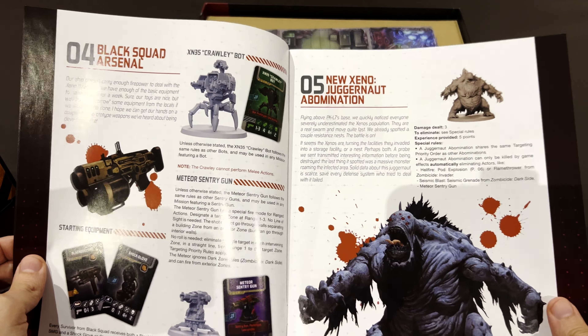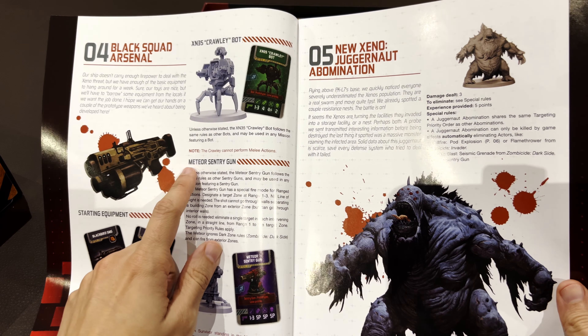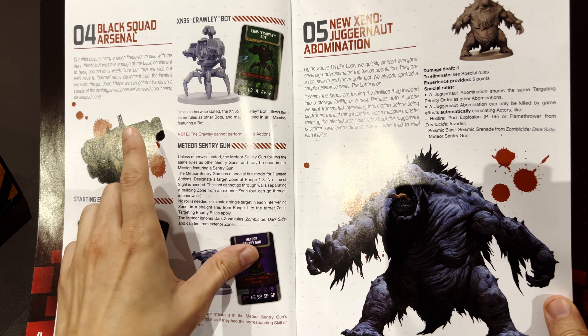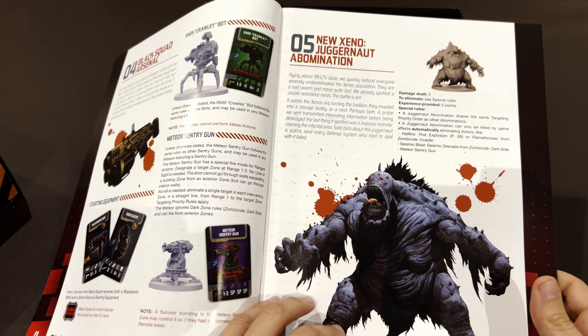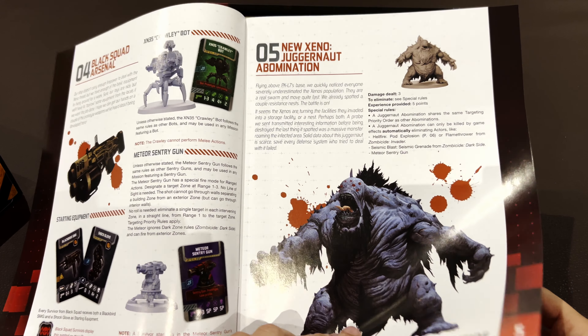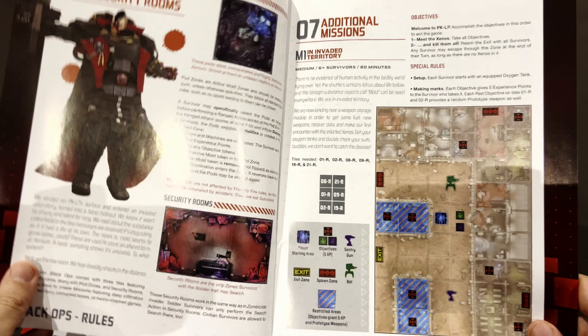We'll have some crawler bots, which are enemies. Black Squad Arsenal — so these guys will be friendly. Sentries — wow, that's something new here, probably a new mechanic. An abomination, a new Xeno. So these guys have Xenomorphs — aliens. New tiles: pod and security rooms. So we don't have that context yet.